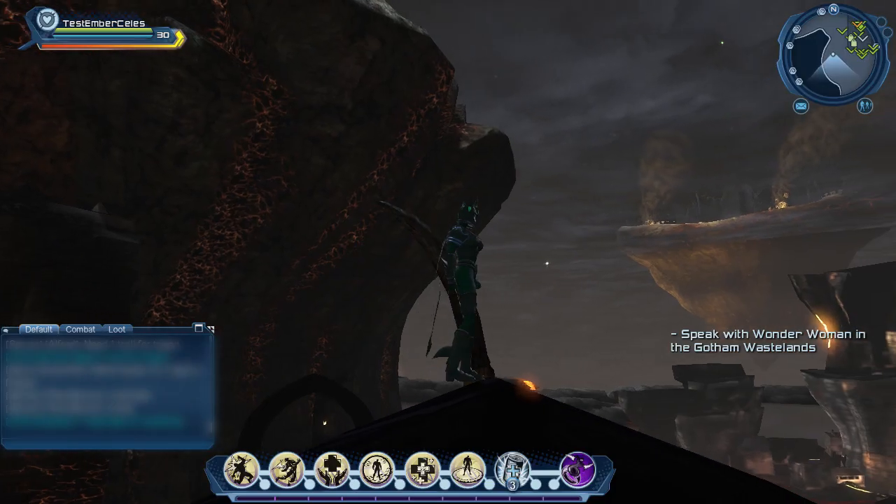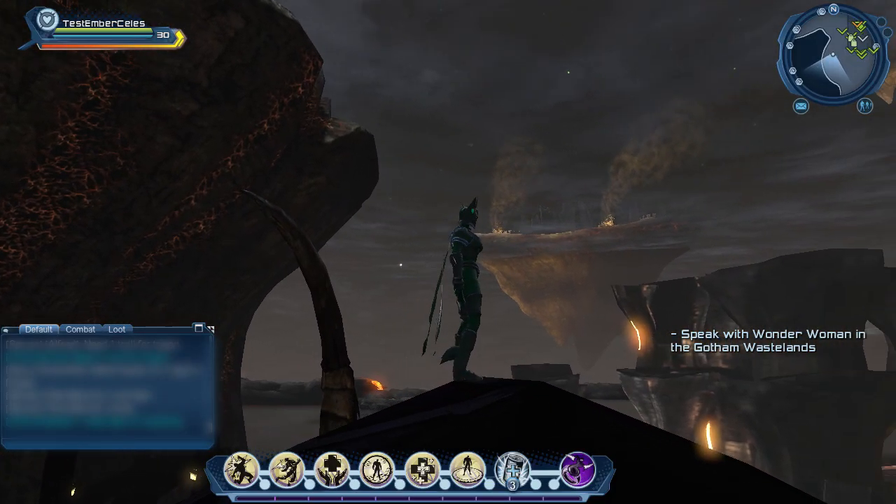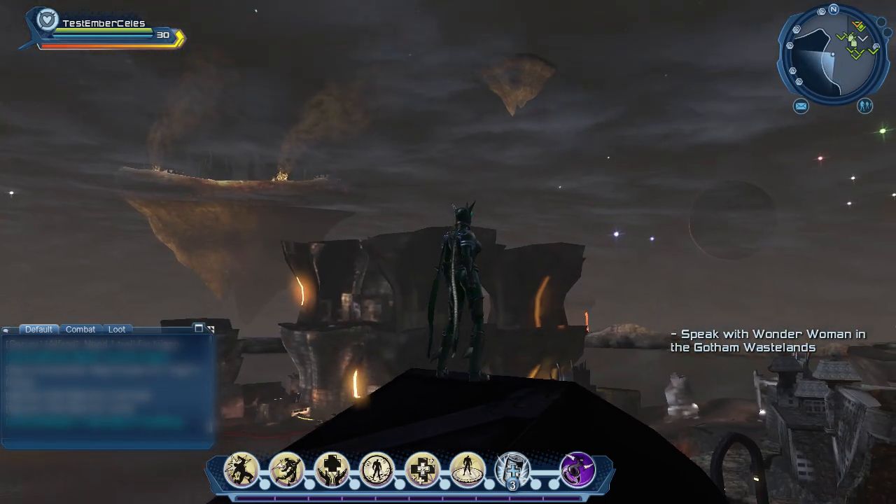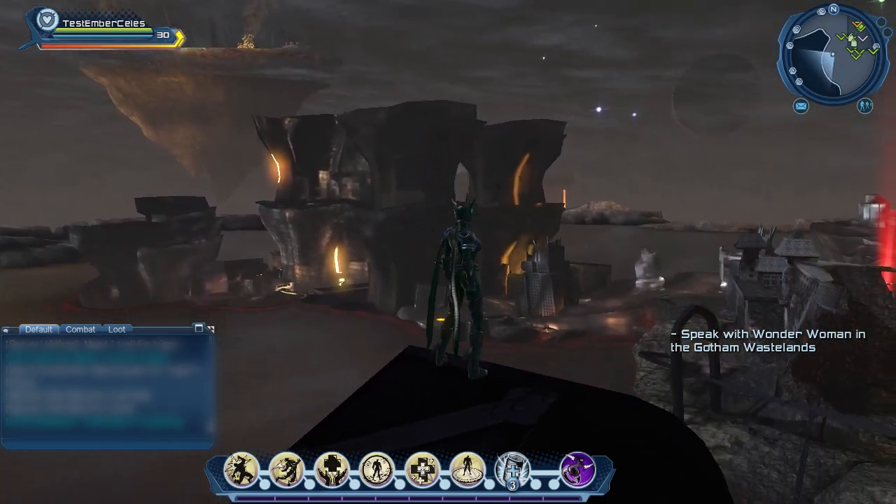Within this DLC you're going to have access to a new area called Gotham Wastelands. You'll find the portal in the Magic Wing of the Watchtower and the Hall of Doom, and you need a combat rating of 84 to enter.